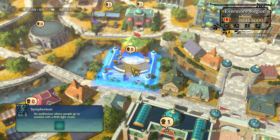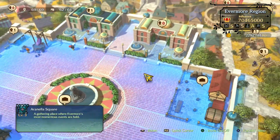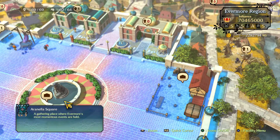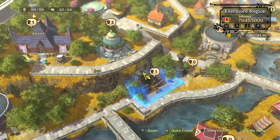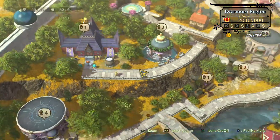You don't need the Symphonium, and you don't need to level up the square — but if you have extra money just laying around, go ahead and level it up because it increases your influence, which also increases how much you make per hour.